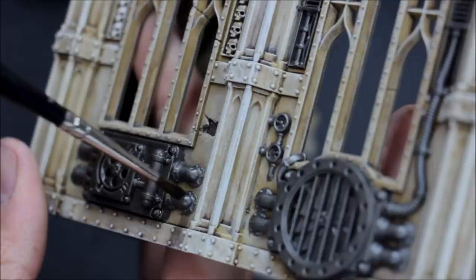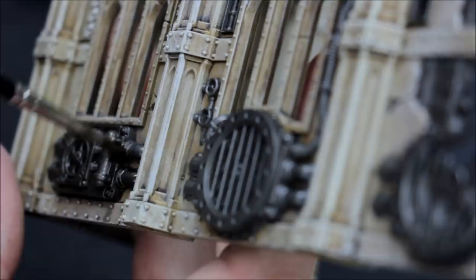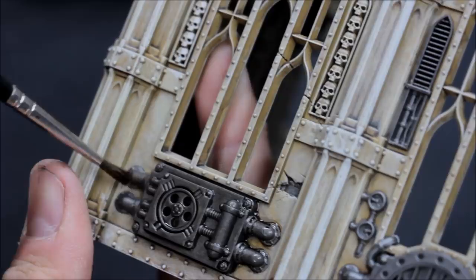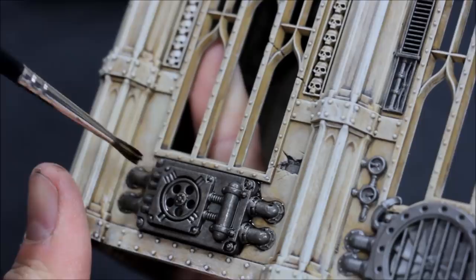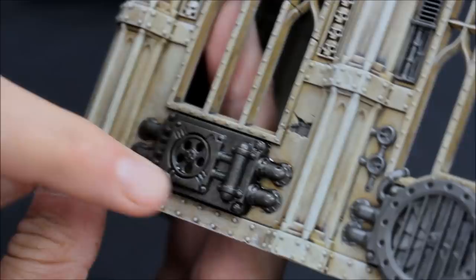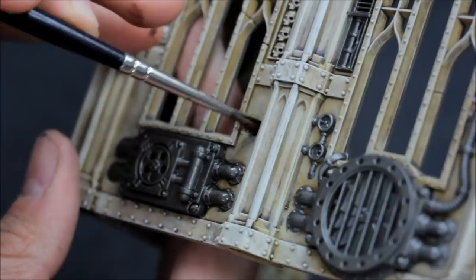Shading the pipes and all metallic areas with Agrax Earthshade — flooding recesses with the wash, catching all the edges neatly. It knocks down the tone and adds a rusty, dirty oil kind of effect. We'll introduce a little bit of rust later on as well. That's the darker shade done — you can see where the wash has blended it in, with a little bit of brown now on there that joins nicely with the rest of the ruin. This is the final wash before the highlights.